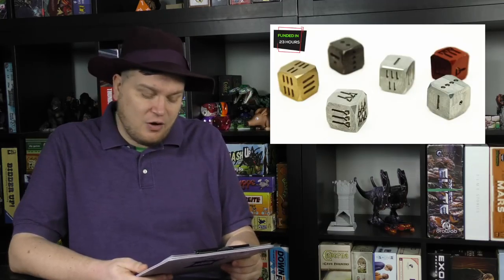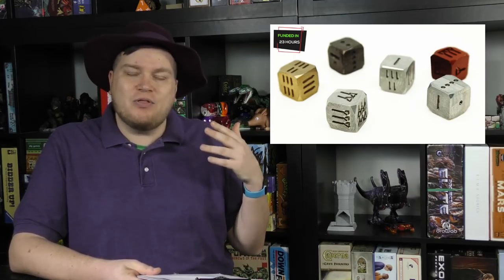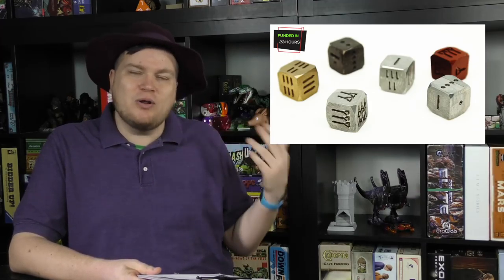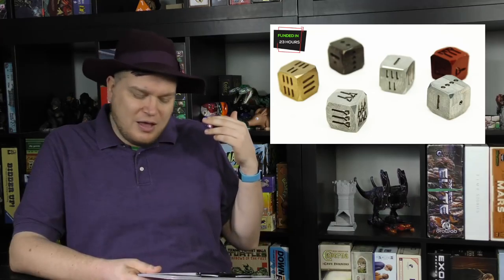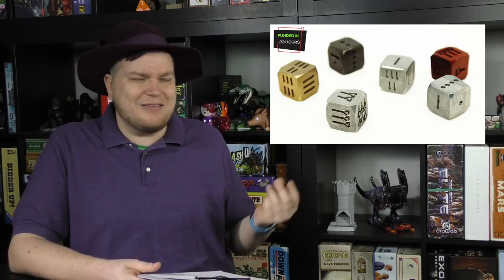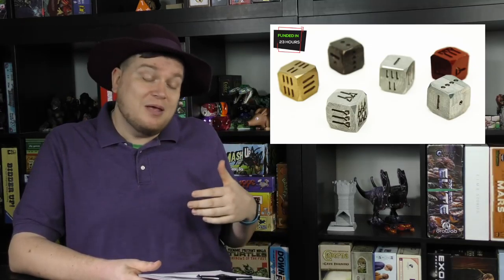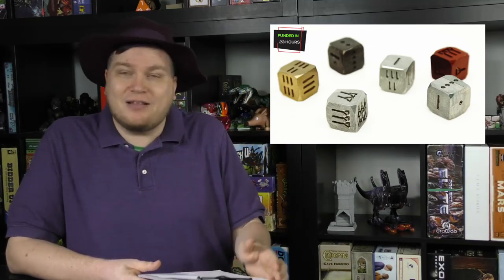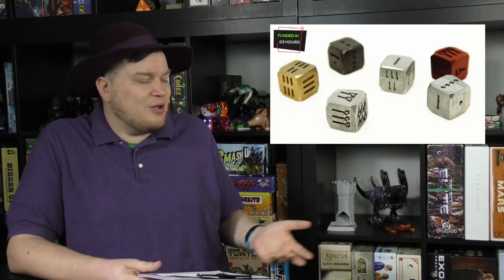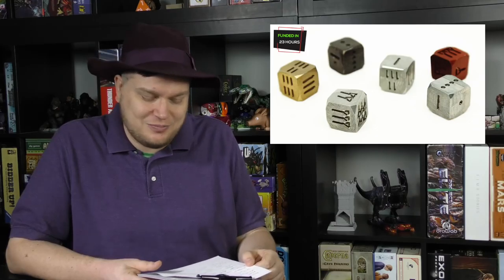Finally, Ancient Numerical Dice. These are the world's first series of ancient numerical dice, showing dice with old symbols on them — Babylonian symbols, Sumerian symbols. The dice themselves are made of zinc alloy, so they'll be like little metal dice, but the symbology on them is fascinating. I always like to talk about dice on the show, and this is one where I go, huh, that's interesting. I would not mind getting some of those for my dice collection. Alright, that's the news.